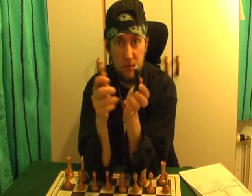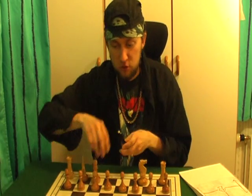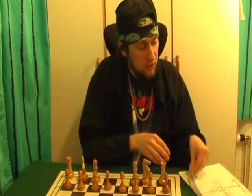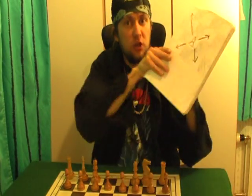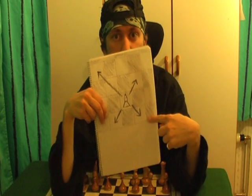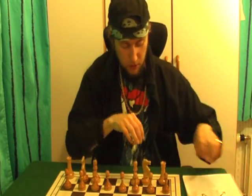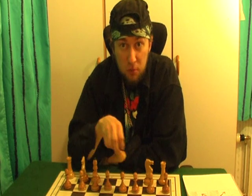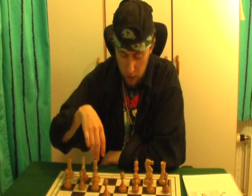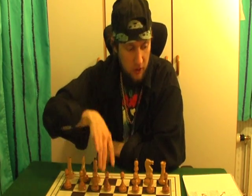Then we have bishops — two white bishops and two black bishops — and they belong next to the knights. The bishop moves diagonally, forward or backward, as many squares as you want. A bishop cannot jump over a piece. If a bishop starts on a white square, it will stay on white squares throughout the entire game.